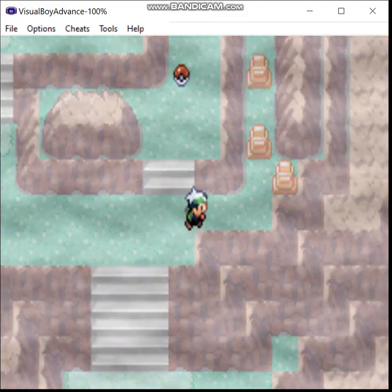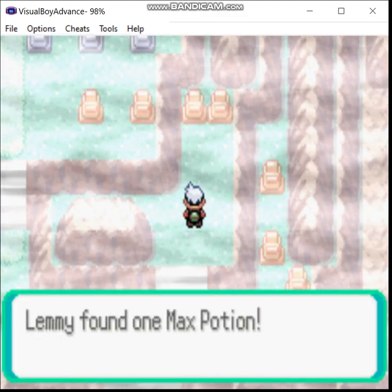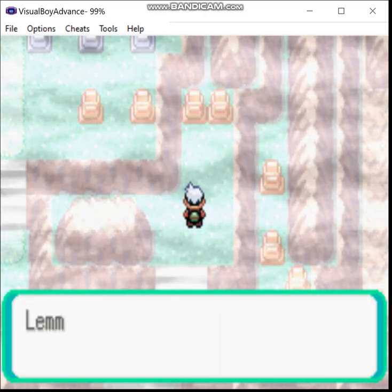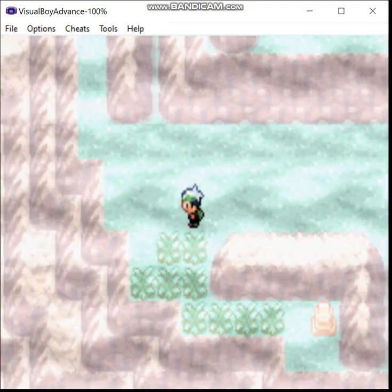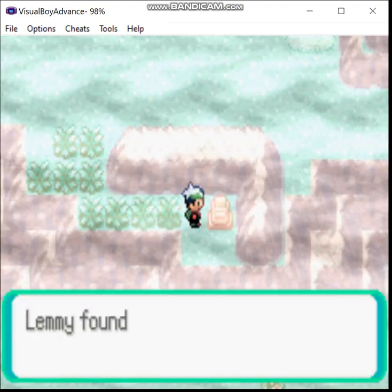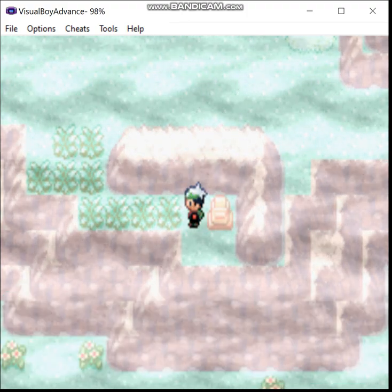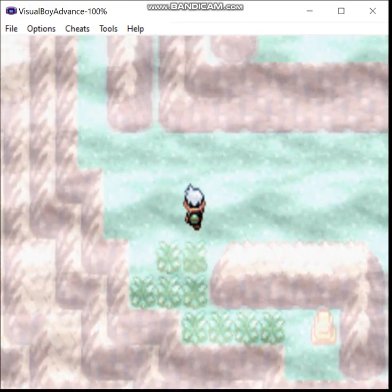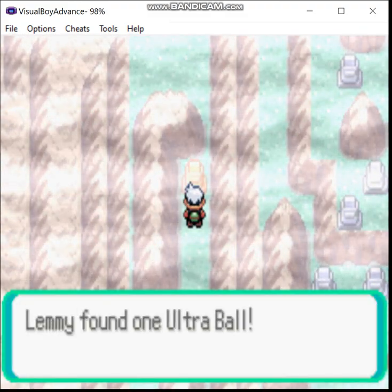Now, remember, Sableye has no type weaknesses. What does Wonder Guard do? You only take damage from super effective moves. Which means that would result in a Sableye that cannot be directly hurt by anything. You would have to use things like Poison, Burns, Hail, Sandstorm — things of that nature to be able to knock it out at all. And here's an Ultra Ball.